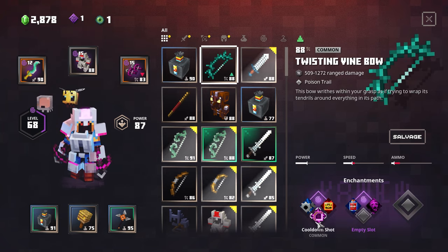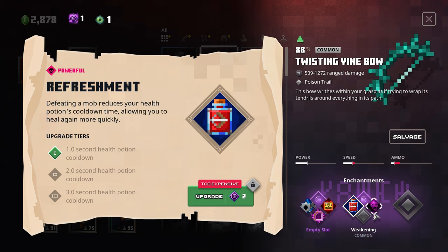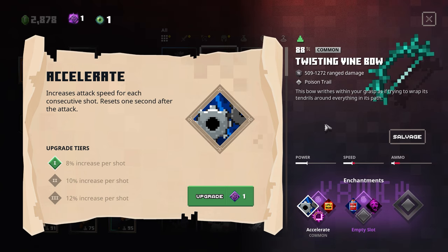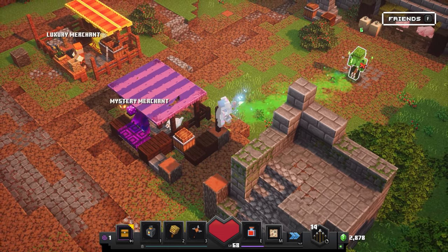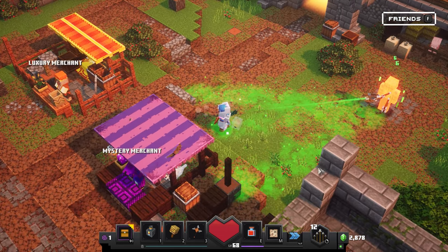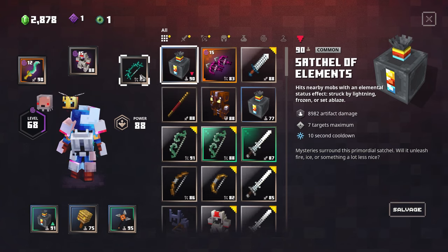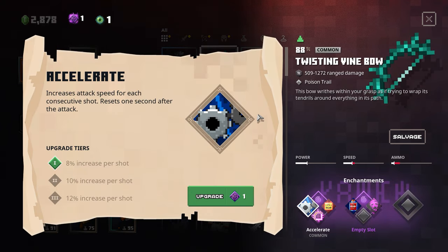The Twisting Vine Bow has Accelerate, Cooldown Shot, Looting, Refreshment, and Weakening as enchantment options. Accelerate makes more sense on a crossbow, not something you have to charge. The baby crossbows — you can just click for 509 damage, or do a full pullback for 1,272 damage. Having two Satchels of Elements is so powerful, as we saw. But the Spin Blade at level 95 does 1,383 artifact damage — basically times two going out and back. It can hit unlimited enemies apparently, unlike the Satchel which is capped at seven.